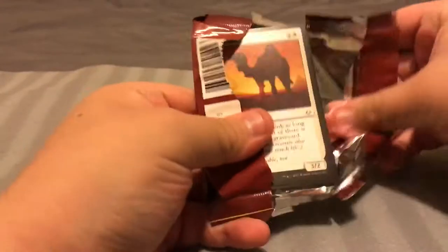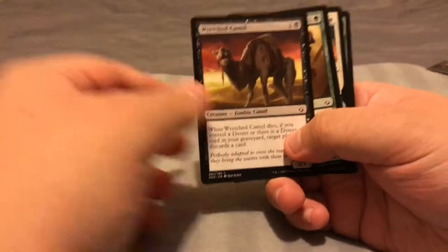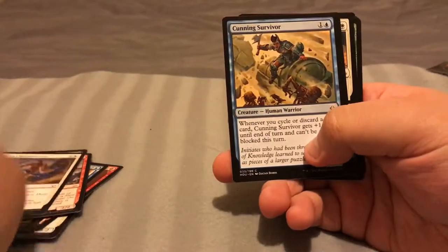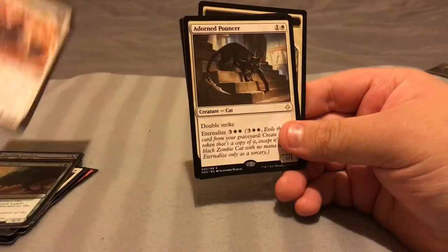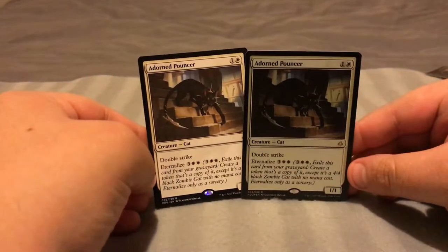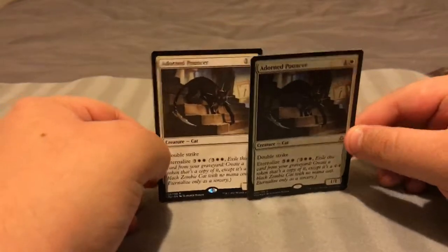Two more packs left after this one. Oh look — a Khenra right on top. Solitary Khenra, Open Fire, Tragic Lesson, Wretched Camel, Ronas' Stalwart, Scrounger of Souls, Defiant Khenra, Vizier's Vindication, Cunning Survivor, Wall of Forgotten Pharaohs, Farm to Market, Quarry Beetle, Sunscorch Champion. And our rare — Adorned Pouncer. With a Cat Token. Sometimes you have days where you get the same rare in the same fat pack — one's a foil and the other one isn't. Sometimes you just have those days where you get nothing but bad pulls.